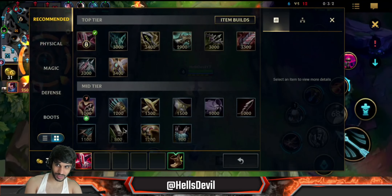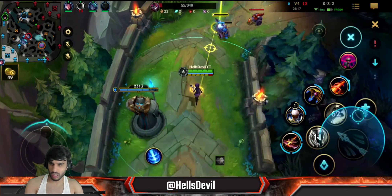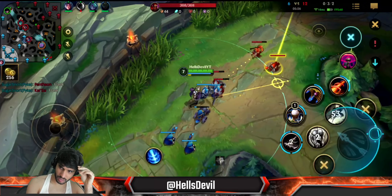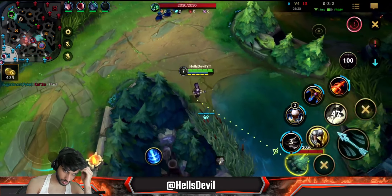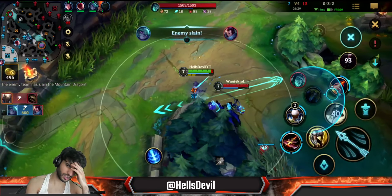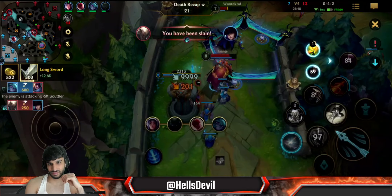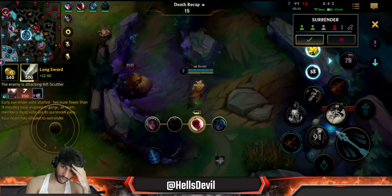Pyke is really trying to kill Kai'Sa. Pantheon's taking Dragon - I'm probably just going to keep pushing, not rotate. There's nothing I can do. What am I doing? Just run. At least I dodged that. I'm alone in my lane, getting destroyed. I should have just stayed under my turret - though even there I'm pretty sure they would have ganked me anyways.